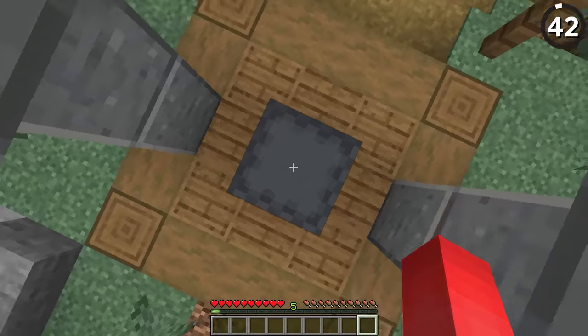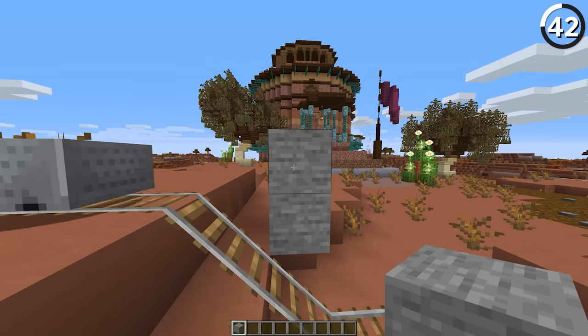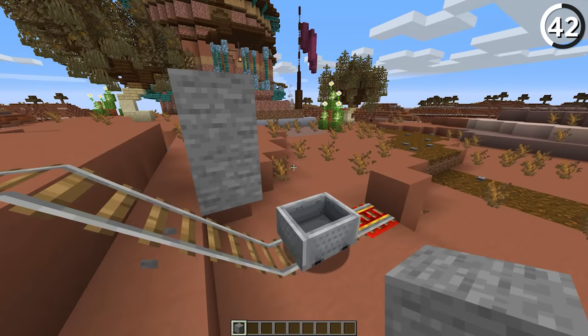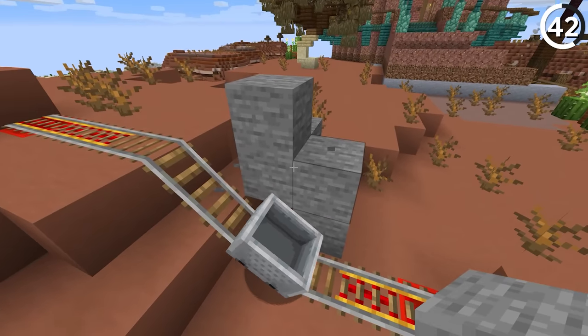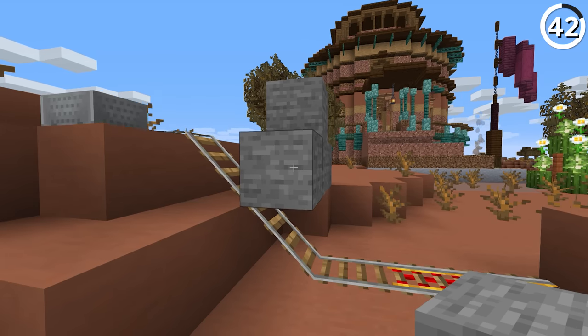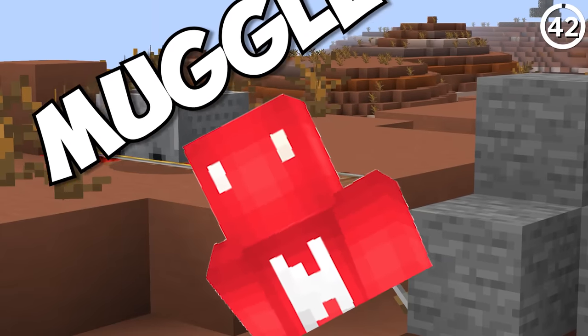Minecraft is famous for some wild and wacky hitboxes. Look no further than the minecart. In this scenario, the cart cannot pass along the rail while a block is placed in a certain way — which seems a bit strict but makes sense. That is, until you break that block and place one here instead, and then the whole argument's out the window. Just like Platform 9¾, the cart just magically phases through the wall — and that's stuff for a muggle like me to wrap my head around.